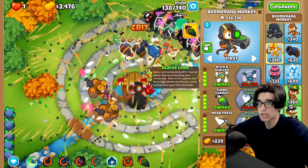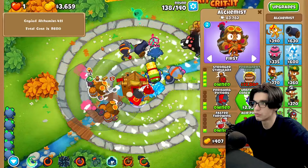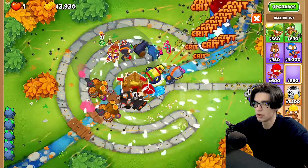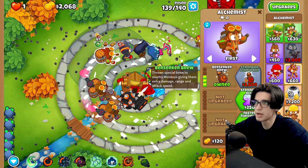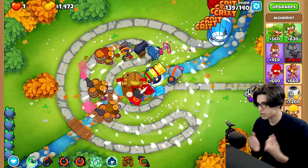More glaives is always nice to have — faster throwing, more pierce, more MOAB damage. I can also try to go for an alchemist over here — try to get him real close but without getting him in range of other towers. I don't know if it's worth it. We can go for perishing potions, faster throwing — and we're on round 139, ladies and gentlemen. This is the second to last round before we finally beat master mode.